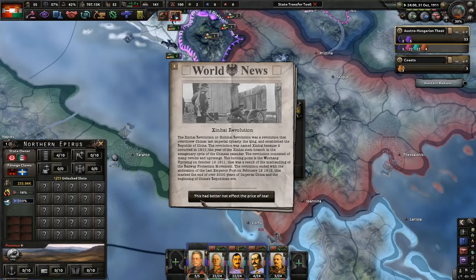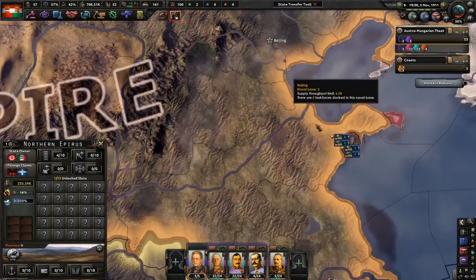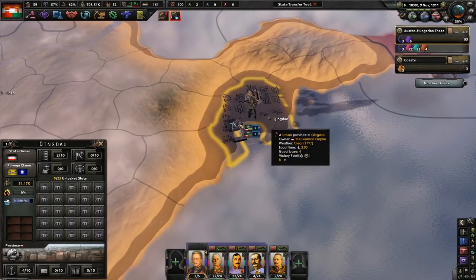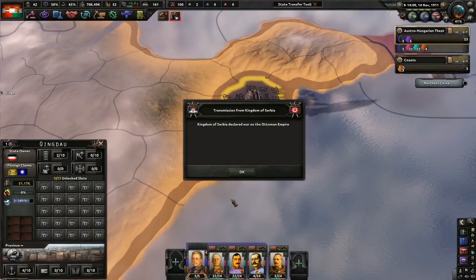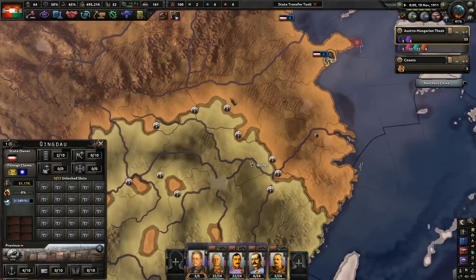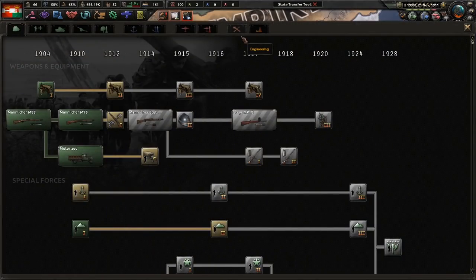The Xinhai Revolution — this had better not affect the price of tea. A small revolution in China. The Germans are up in Qingdao — Austria-Hungary actually owned one province in Qingdao as well. There's a war in the Balkans — the powder keg has exploded. That one province became many provinces. China is always explosive — love it. Can we do anything here? No tanks, no land doctrine yet.